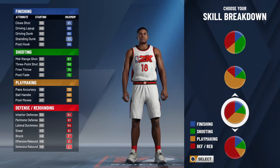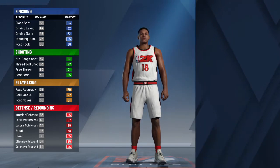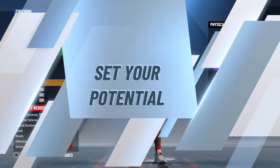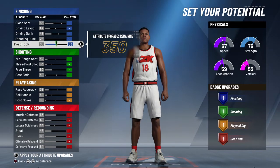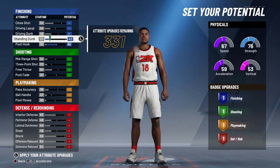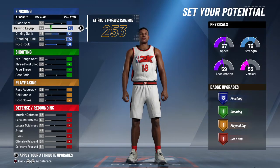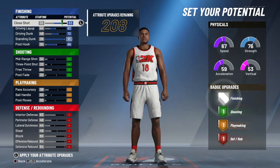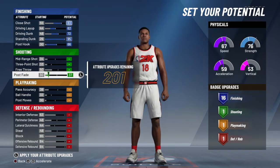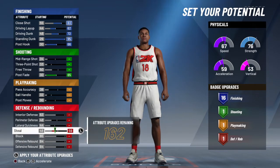We're going to go all the way down to defensive rebound — look at that, clean. Let's start it off here, put our speed there. We're going to upgrade all our post hooks, upgrade our standing dunks. Don't upgrade any of your playmaking — please do not. As you progress, your stats there will go down. I've been testing this pulse fade and it's going to go all the way here.